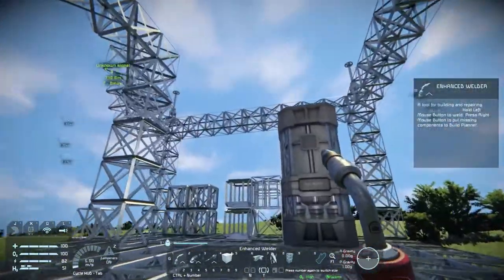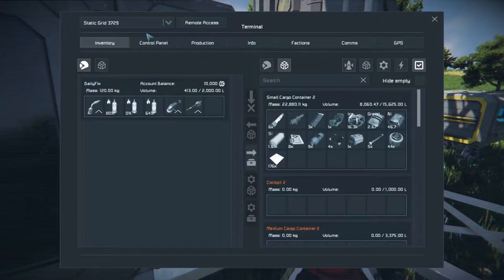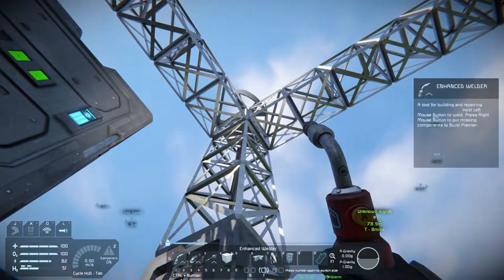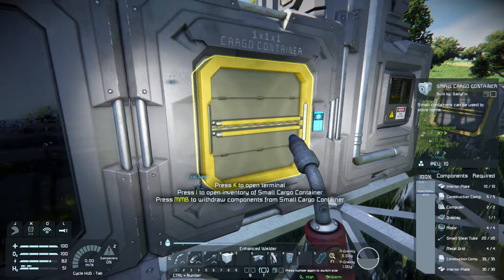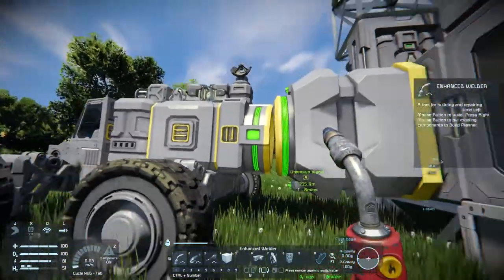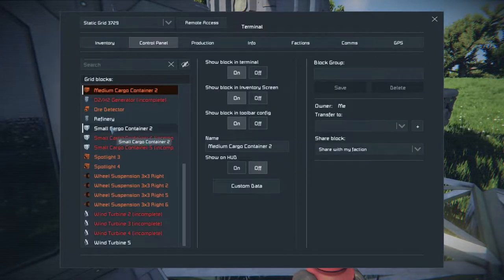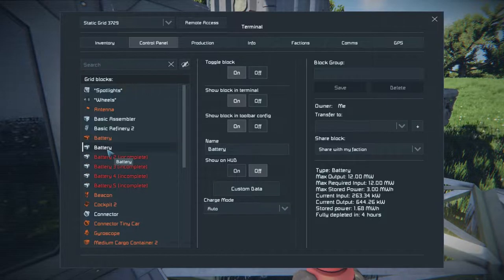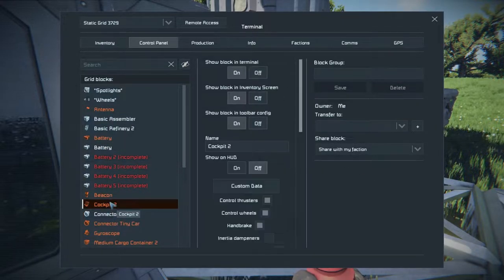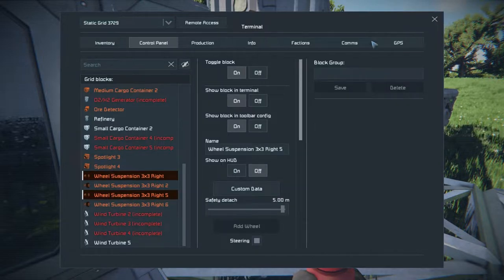Maybe we should add staircases as well. It is odd — I don't like that it's not spinning. Control panel, wind turbine, toggle block on. What happened is I pressed a button that locked this thing, and everything went out of power, so that's not good. Let's go over everything so I'm sure it's all working now — computers, connectors, assemblers. A lot of things are still not working, which is okay.